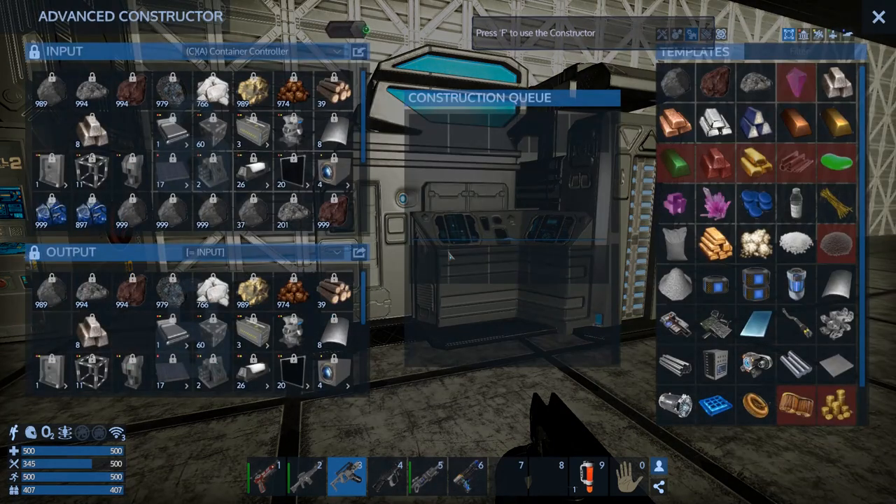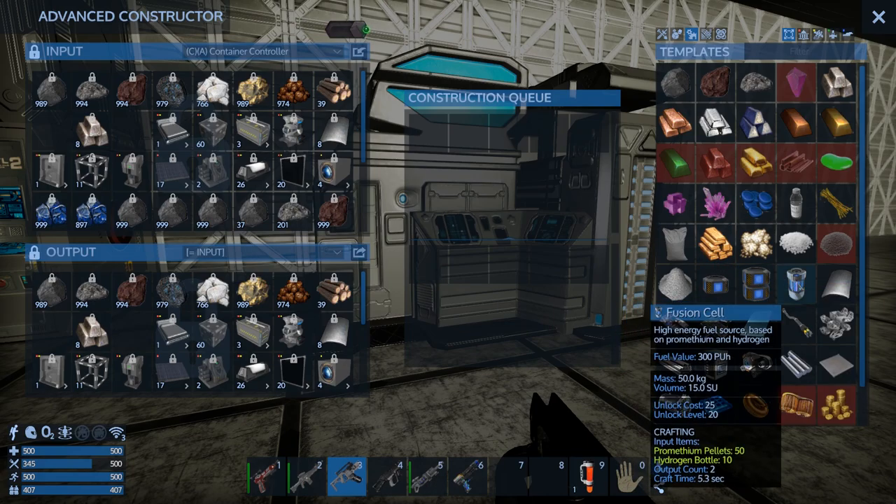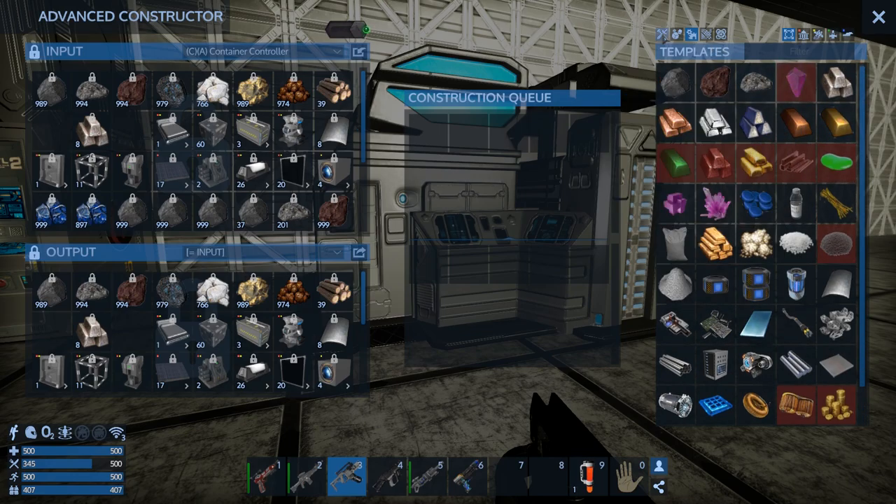We've got another advanced constructor! This thing will be much faster now, which is awesome. We can do things like fusion cells and all the rest of the goodies.